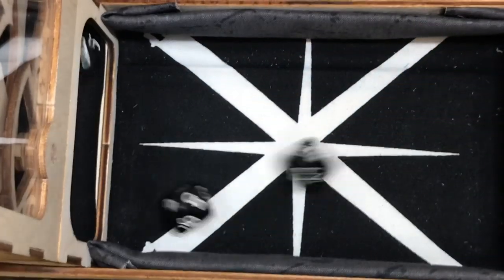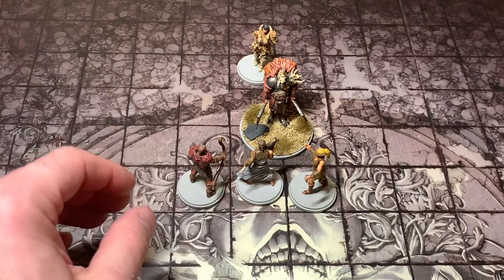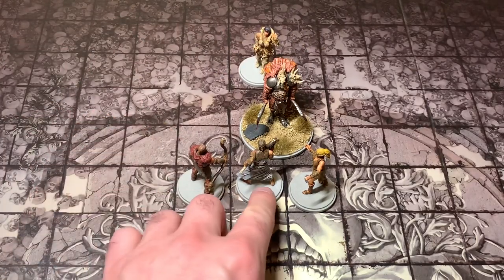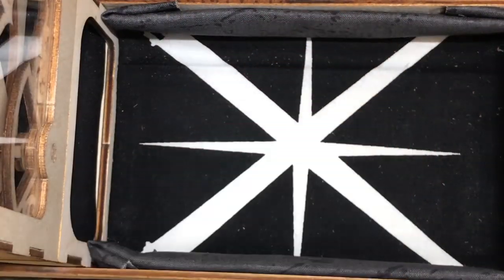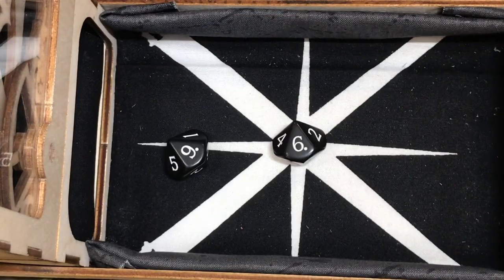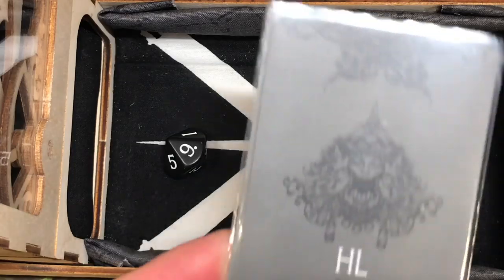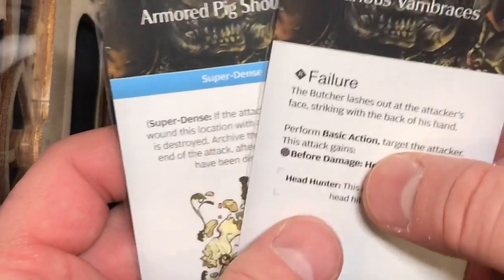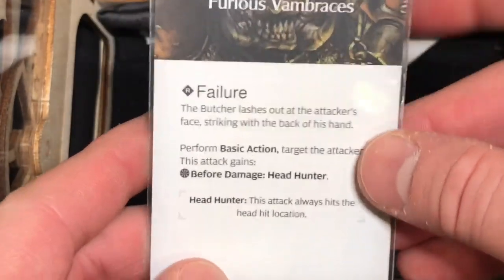Gold Moon moves three spaces back and attacks with her daggers — but with three misses from needing a six plus in the blind spot, she missed completely. I probably should have moved her one more square because now she's not in the blind spot. All right — next is Karamon. He whacks the Butcher right where he's standing with his Bone Axe. Karamon gets two attacks and rolls a nine and a six — both hit. He draws Furious Vambrace and a super dense location. Let's try to wound the Furious Vambrace first.